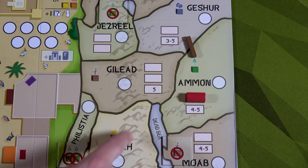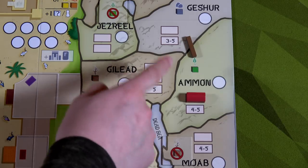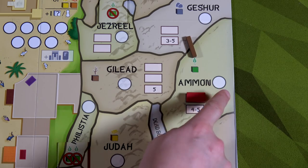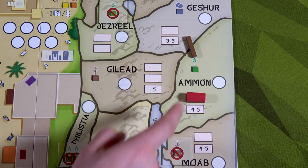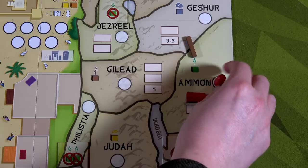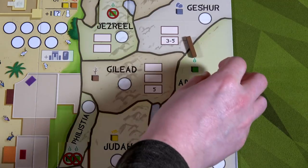We've got the Dead Sea here, so we can't get to Judah. This location has a scarcity icon meaning no resources, and this one is just wood. Now if ever he places his worker in Amon, he'll also get one stone because he has a road there. If he places his worker here, he'll gain one food and one stone.